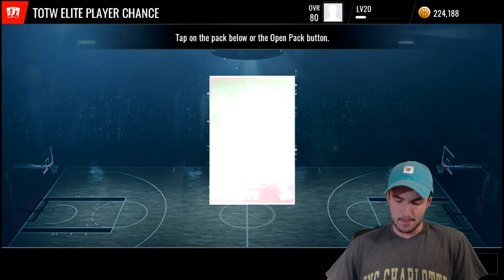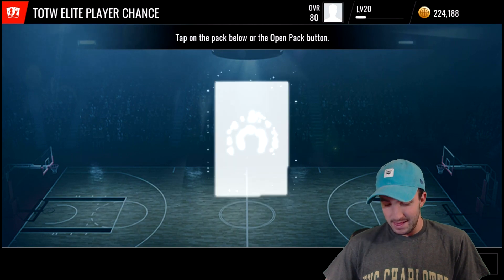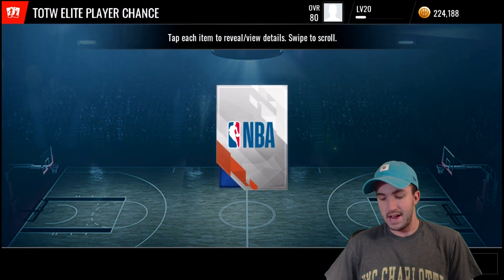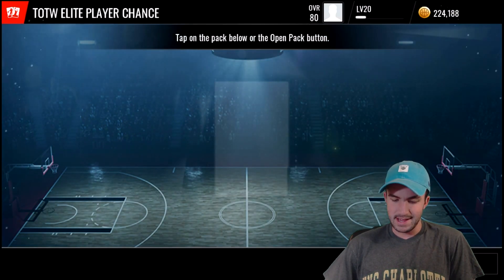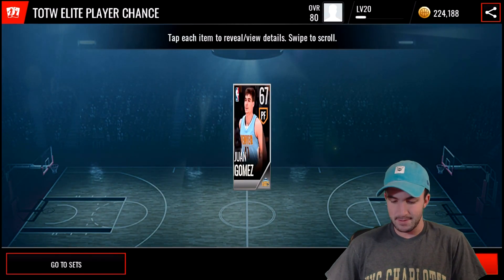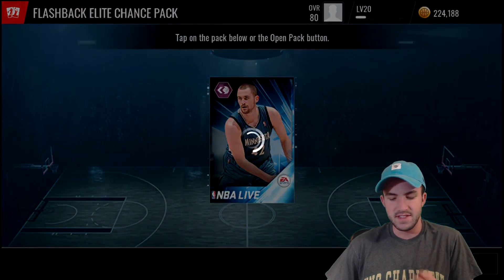Myers Leonard - we have not pulled anything better than a Silver, which is pretty disappointing. Now you guys know, don't go for the Elite player chance packs. Go for the straight-up player flashback live events and try to get some more of those packs. We're going to figure that out once we get through all these Elite Team of the Week chance packs. If you want to see some Elite Team of the Week player packs, let me know in the comments - we can actually manage to get those now since we can buy the gold ones off the auction house.